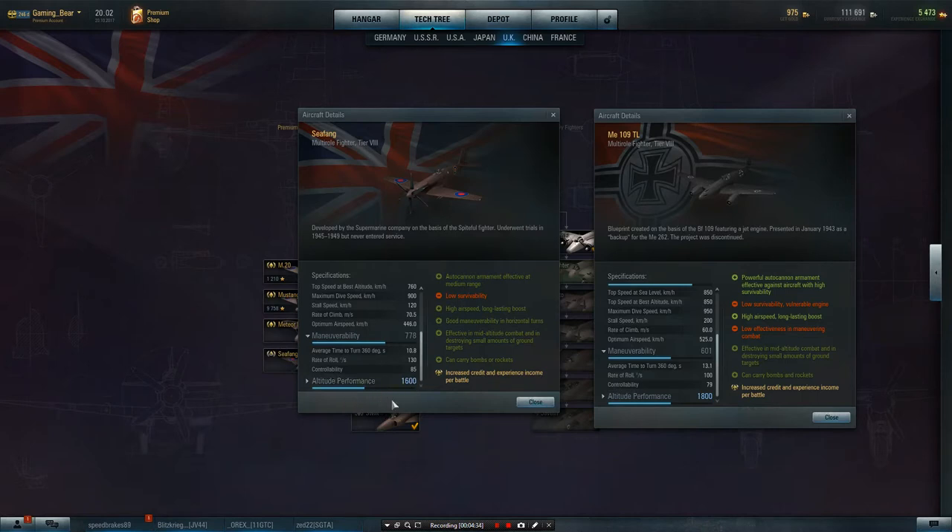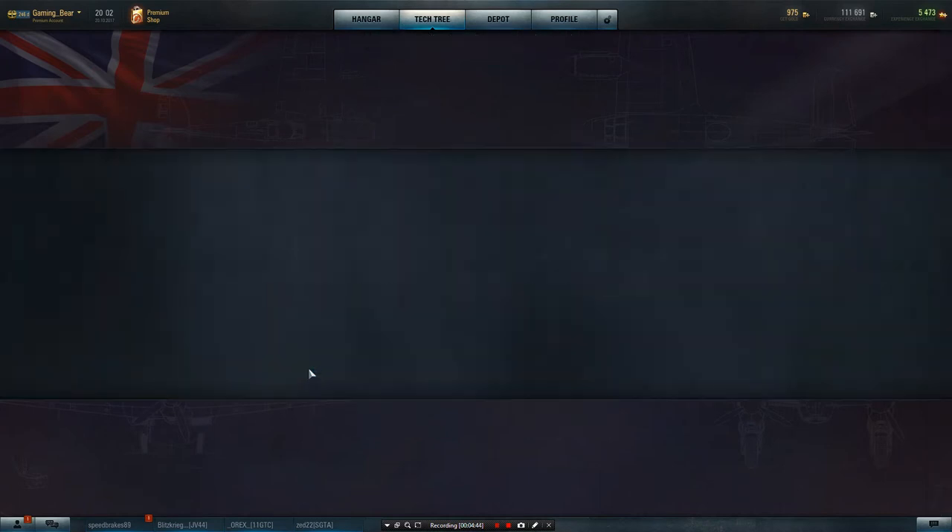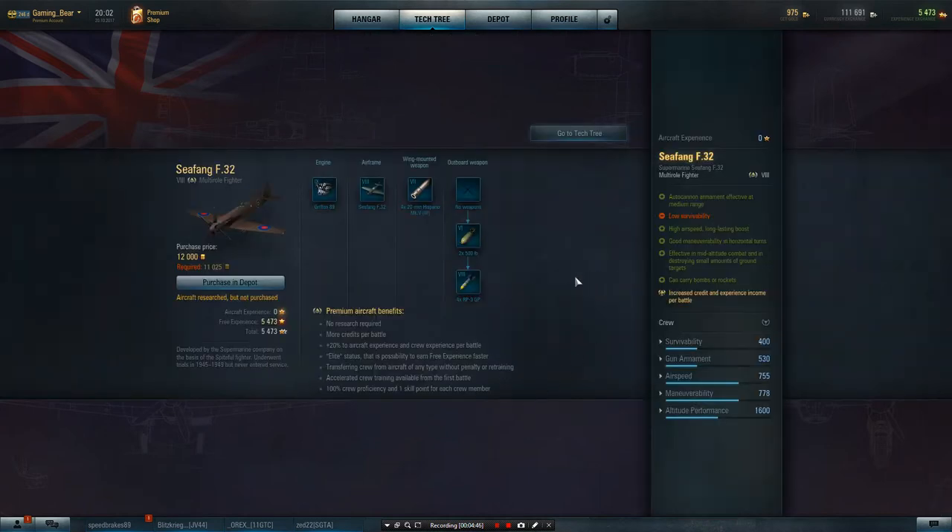Altitude: the Seafang operates at 1,600, the ME operates at 1,800. So we've done a review of the ME109. The Seafang is not just a fighter — it's a multi-role attack craft with rockets or bombs, either one or the other. So I'm going to sort out purchasing this and we'll get in and test it, so you can make a judgement as to whether it's going to suit you in a tier 8 role and see what it's like as a money maker.